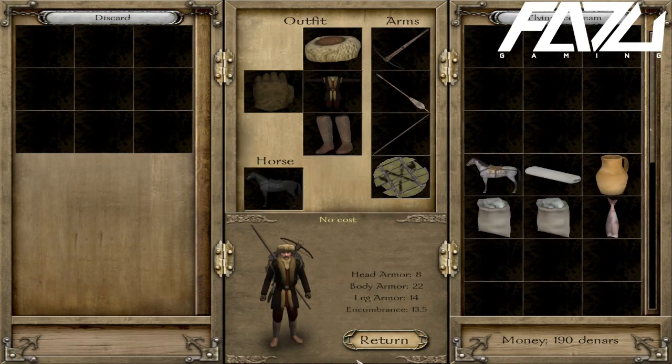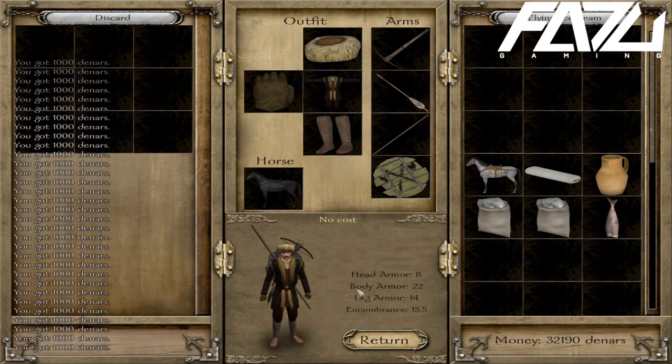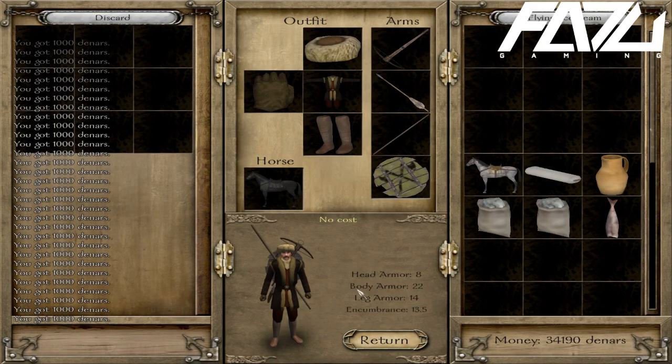The first cheat I'm going to show you is the money cheat. Go to your inventory and press Ctrl+X as many times as you wish to gain a thousand denars each time. As you can see, the denars are going up in the bottom right-hand corner.